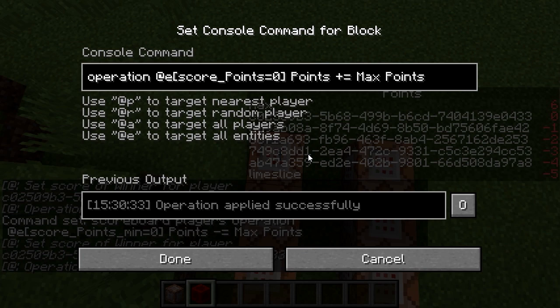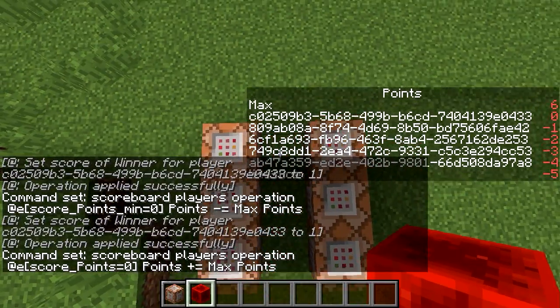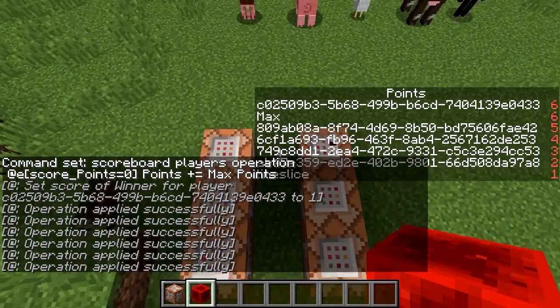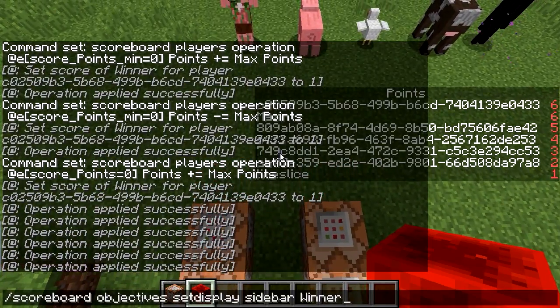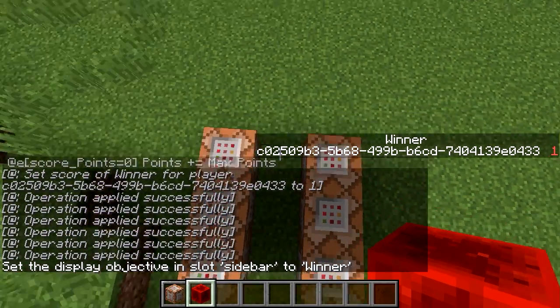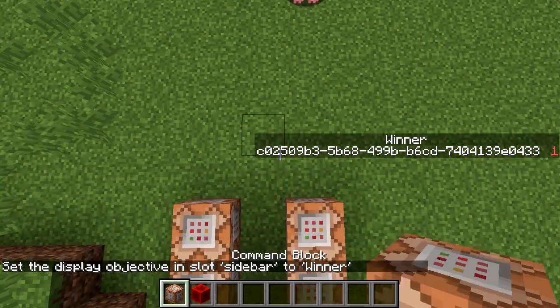Everybody has at most zero points. And now we're back to the start on the points scoreboard, but the winner scoreboard contains a winner. So that's great.